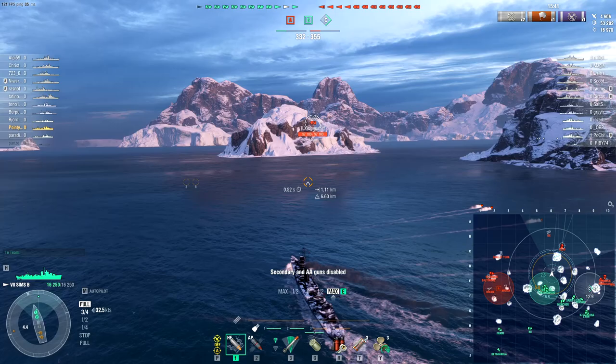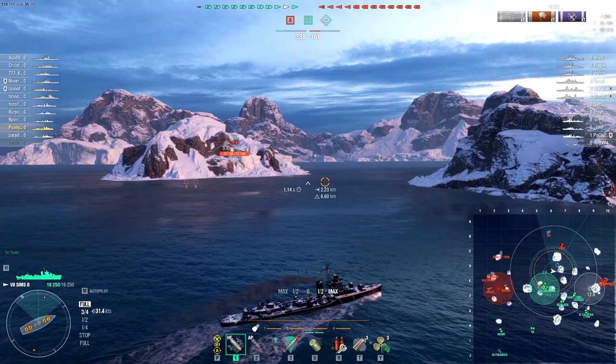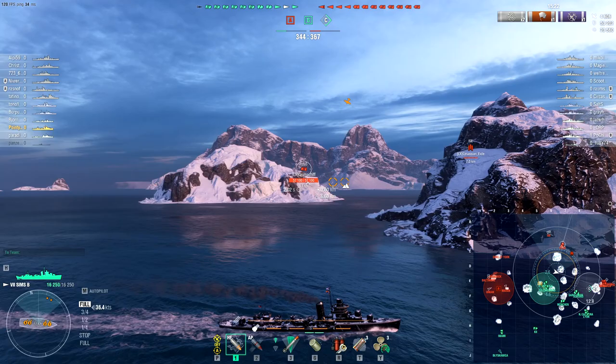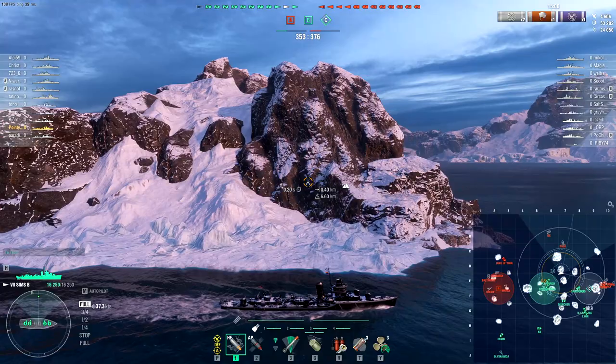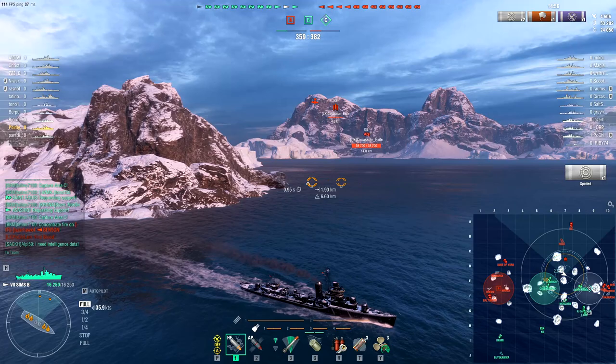Let's pop through the middle gap and I might be able to drop torpedoes over there. We'll see. Fuso and Ise are heading north. As a consequence of the Ise flying planes around for so long, the plane cooldown has been ticking down, so more planes arrive almost immediately. There's a mountain between me and them so that's fine. The Fuso is over there — are you actually coming this way maybe?